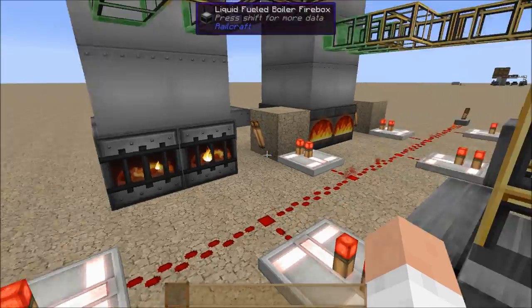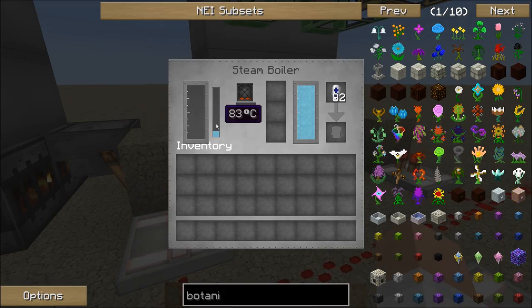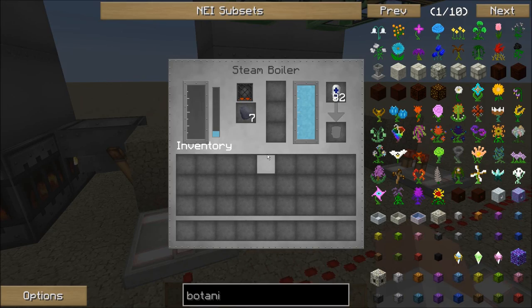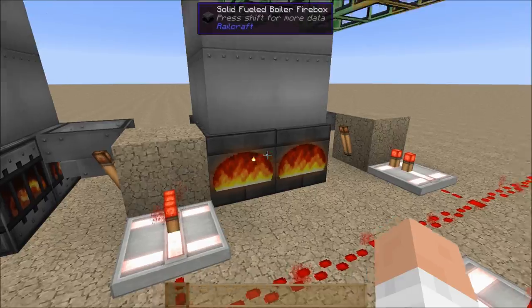The industrial steam engine is still heating up — it hasn't even made it to the start line yet. These are going to take about the same amount of time to heat up before they actually start producing power. And this solid fuel boiler has already used up half of its fuel and it's not even up to steam yet.